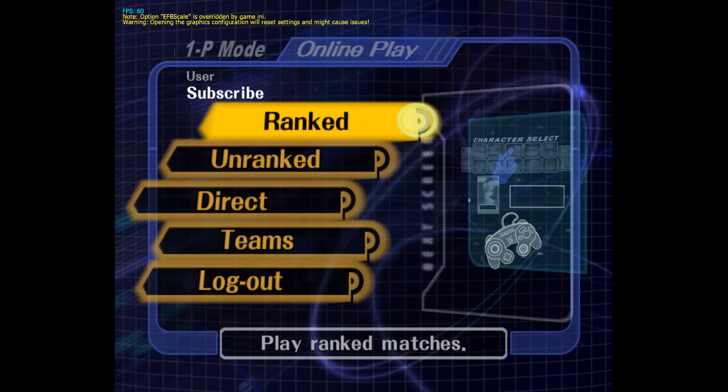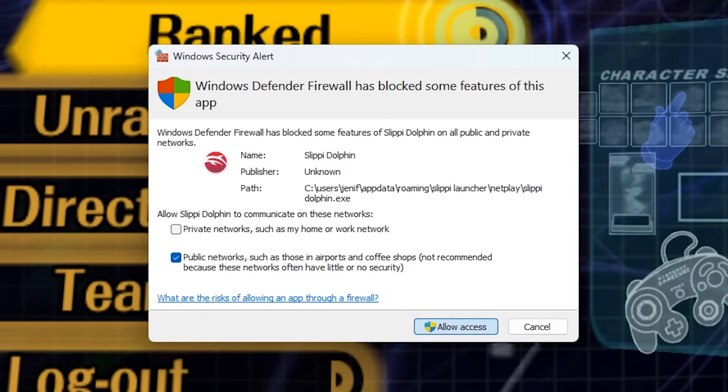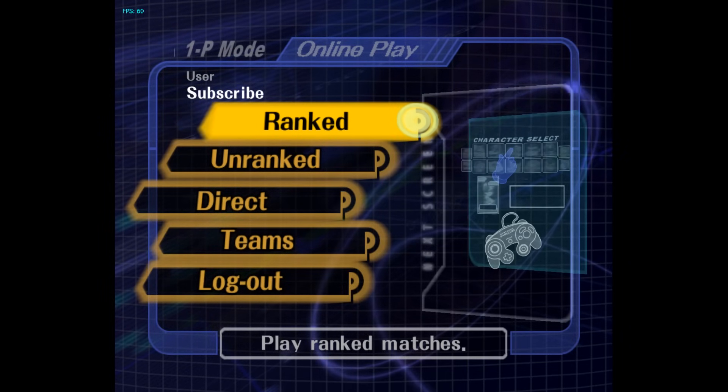You might get a firewall protection pop-up. Just make sure if you want to play online, that you click Allow Access. And to close the game, just press Escape on your keyboard.